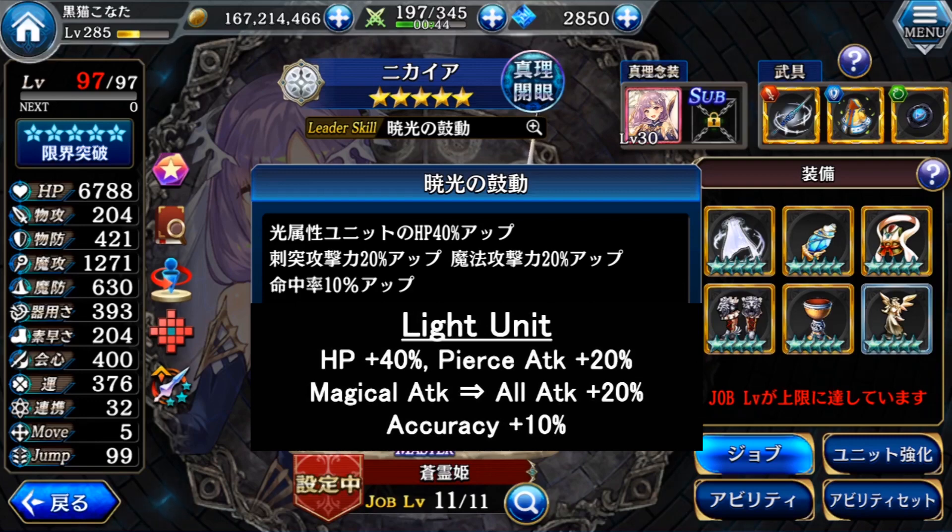For her leader skill, there are 2 tiles of attack up — one is a pierced attack up 20% and one is a magical attack up 20%, plus accuracy up. But if you max her 3rd gate, the magical attack up becomes all attack up. So all pierced attackers will have 40% attack, or all other attackers will have another 20%. This leader skill is very good for all light units using pierced attack.